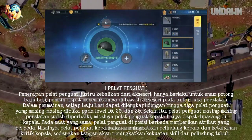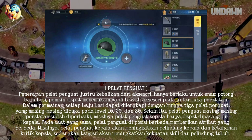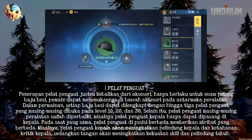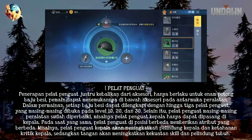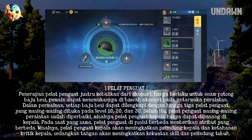In the game, each piece of armor can be equipped with up to 3 boost plates, which unlock at levels 10, 20, and 30 respectively. Each armor boost plate is position-specific — for example, the head boost plate can only be attached to the head.